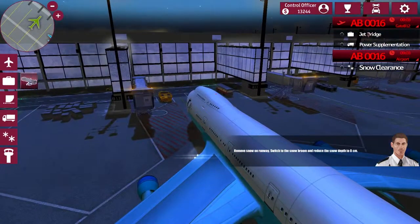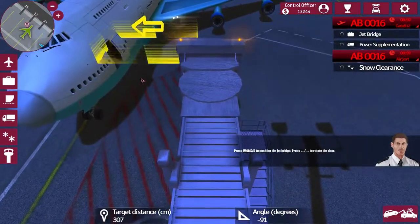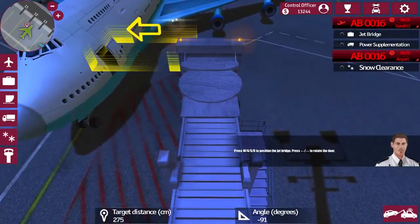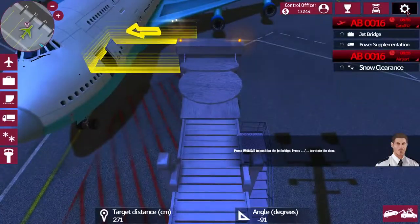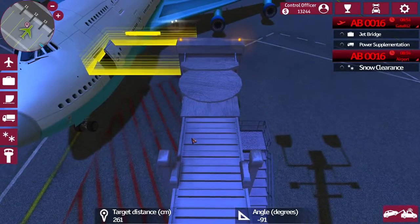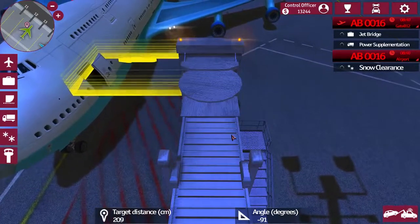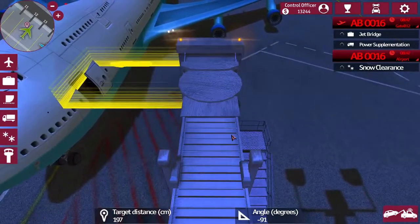Let's get this guy the bridge. Move it out. Oh, I got the tips on again — whoops. Let me turn those off. I wonder why it always does that — it's weird. I'll turn the tips off. Bring her in nice and easy.